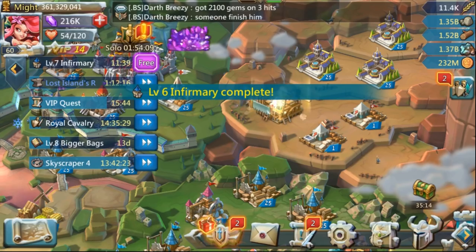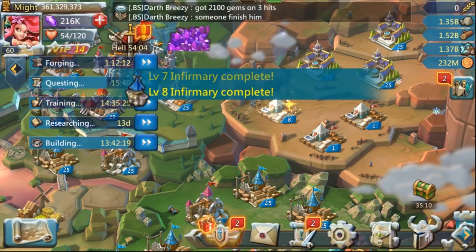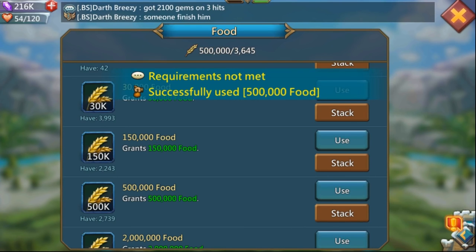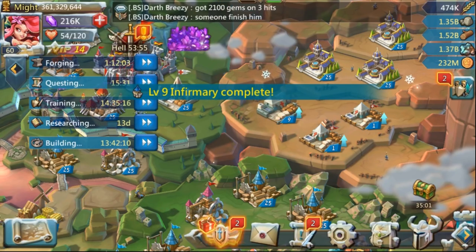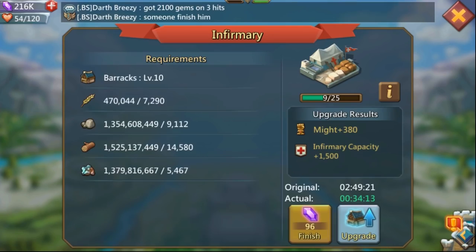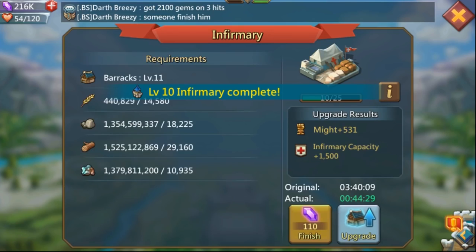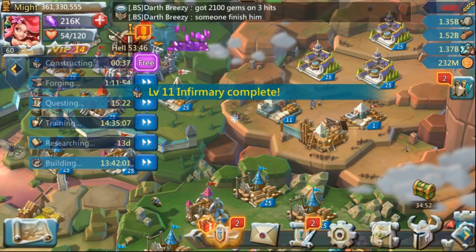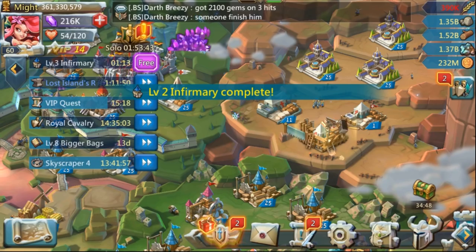Here are a few things you should note about this building watcher event: it is going to be extensively heavy on resources. For stone you're going to need about 100 million, for wood it's going to be roughly 160 million, and for ore it's going to be about 50 million. That's if you go the infirmary route.